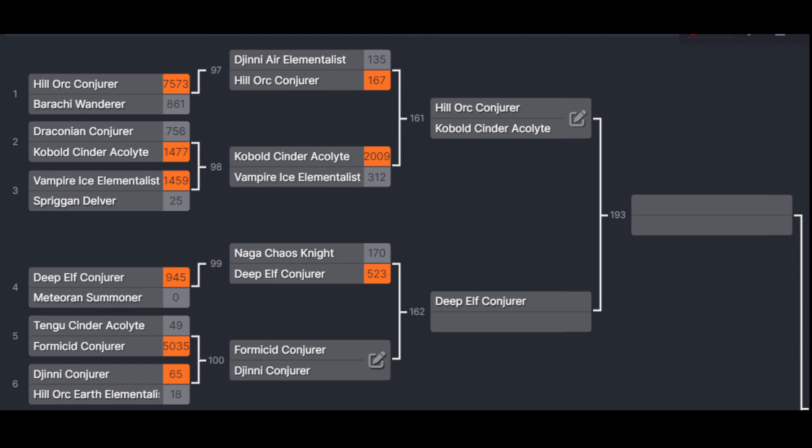That's kind of proven by the round one performances. For some reason, I took to the Formicid's abilities while the Gnoll did enough to get to round two, but didn't look that strong. Well heck, now I'm rooting for the Ant Magician. So without further ado, let's get right into the action.